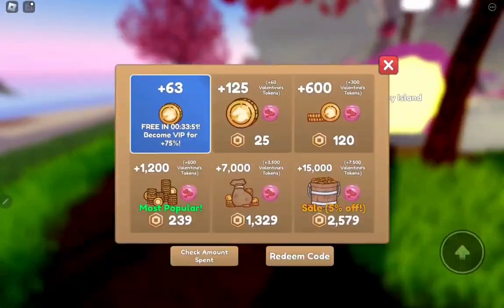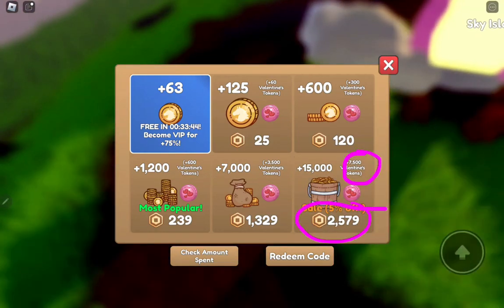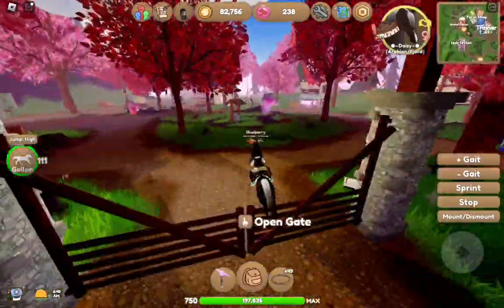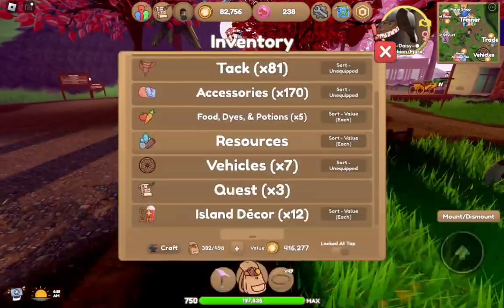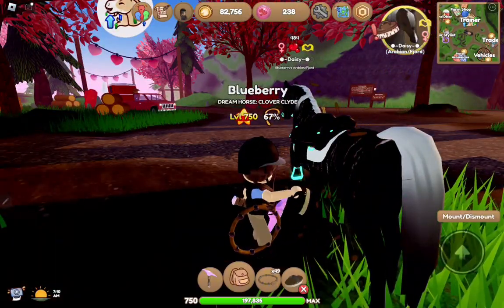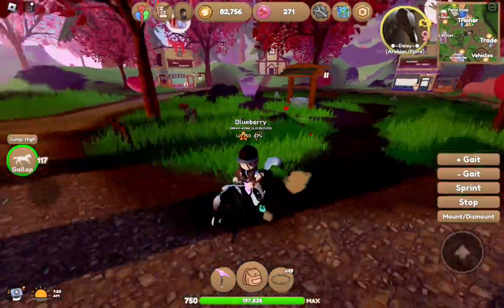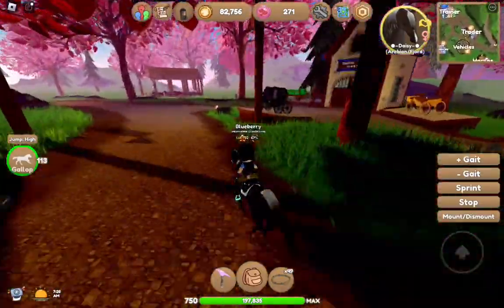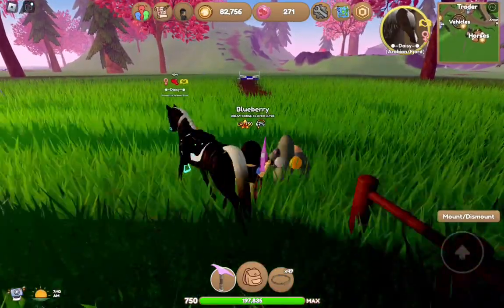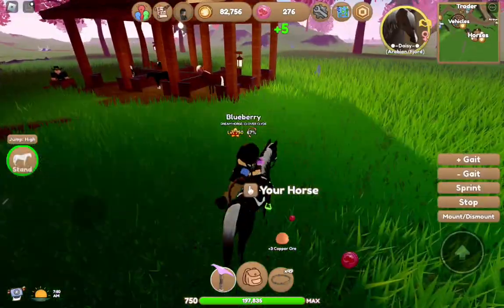You can buy Valentine's tokens — you can get 750 for 2,000 Robux, or 7,500 for more. I don't know if I'd do that because it's much easier to just earn them if you know the way. One way is taking care of your horse — you get a lot for doing that. I just brushed my horse and got 33 tokens. The next way is catching horses and harvesting materials, including velvet hearts. While mining a random rock, I got five Valentine's tokens and three copper ore.